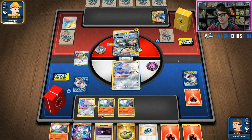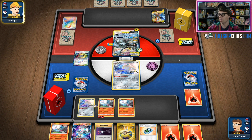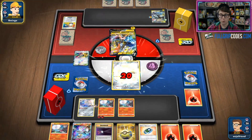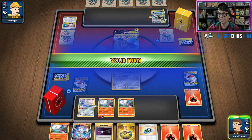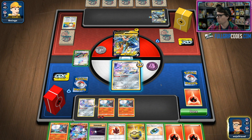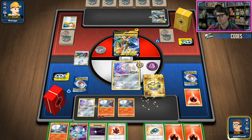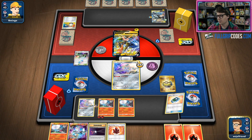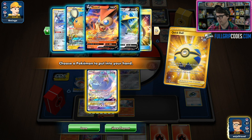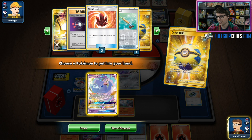When your opponent takes that KO, then we go off — we get the Oricorio, we get the most explosive draw we can get. My opponent off that Marnie does not have hardly anything, so they have to go for the Spike Draw, which gives us a lot more flexibility. Especially since we just top-decked into a Fire Crystal, I've got a potential five energy to bring back from the discard pile this turn. So I'm going to thin a little bit more.